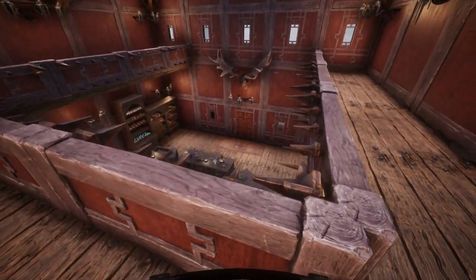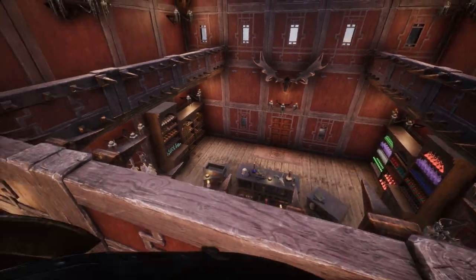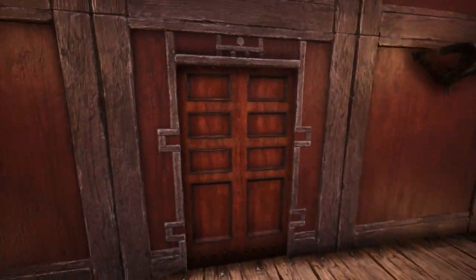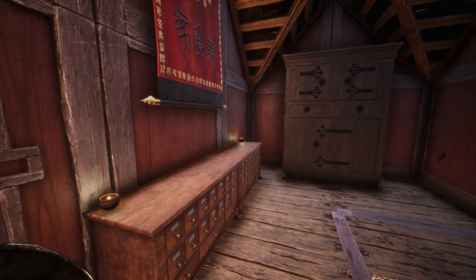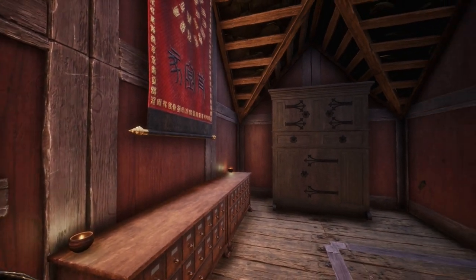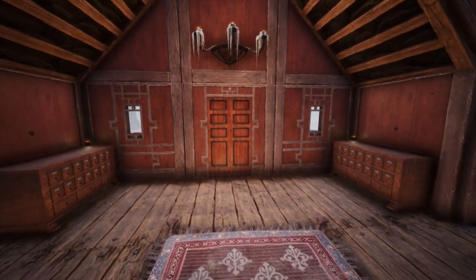Heading upstairs, the catwalks allow for some extra verticality and views down to the workspace. This floor holds the master bedroom, a room of class and comfort where the resident alchemist can rest after a day of hard work. The bedroom also has its own private balcony, looking over towards the volcano.